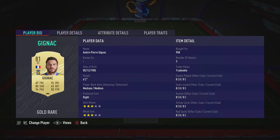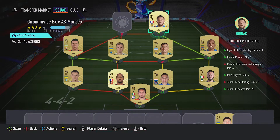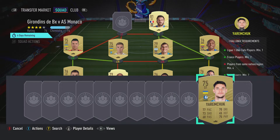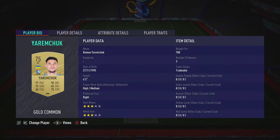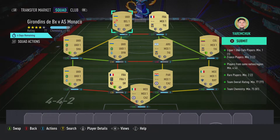The striker on the right is Andre Pierre Gignac, put for 950, plays for Tigres in the Mexican first league and is French. And then the final guy, the striker on the left is Roman Yaremchuk, put for 700, plays for Gent again in the Belgian first league and is Ukrainian.